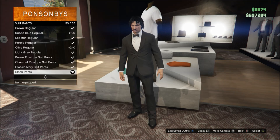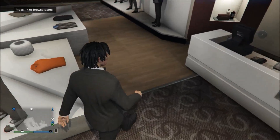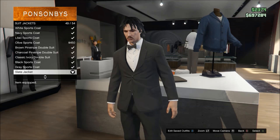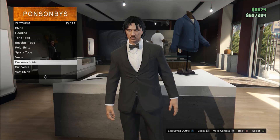First of all, you want to equip a suit. Put the black pants on — you could also put a pinstripe suit on, but I recommend the black suit instead. Then go to the suit section and put on a slate jacket.